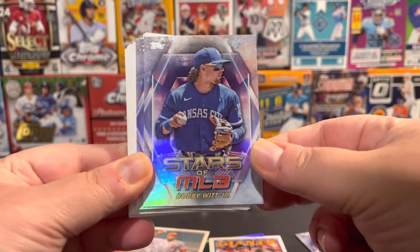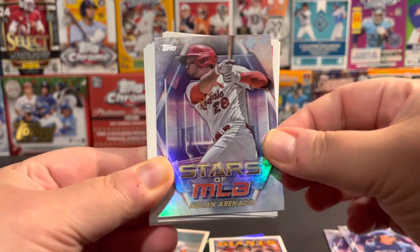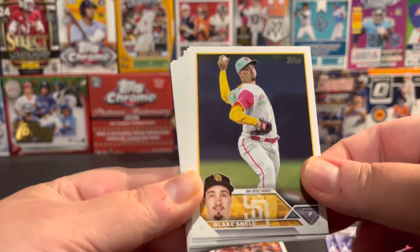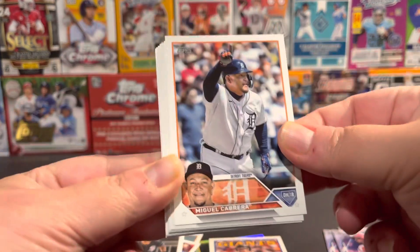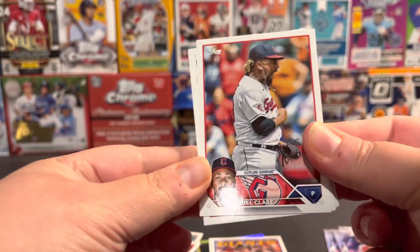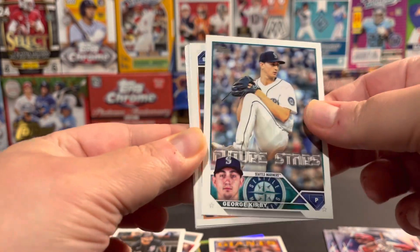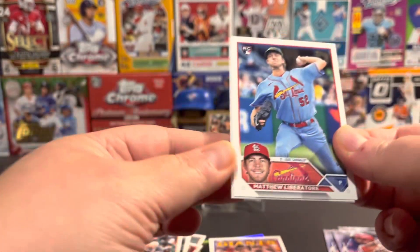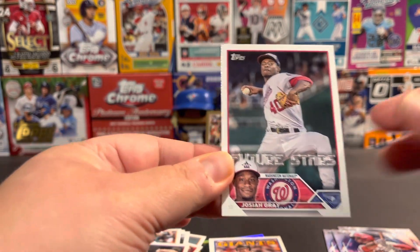And another Stars of MLB — Bobby Witt. Another Arenado. Exact same Stars of MLB in each pack. Got a Brandon Hughes Rookie. A lot of the same cards. Lennon Sosa Rookie. And we've got a Cody Clemens Rookie. Libra Tour Rookie. And that's it.